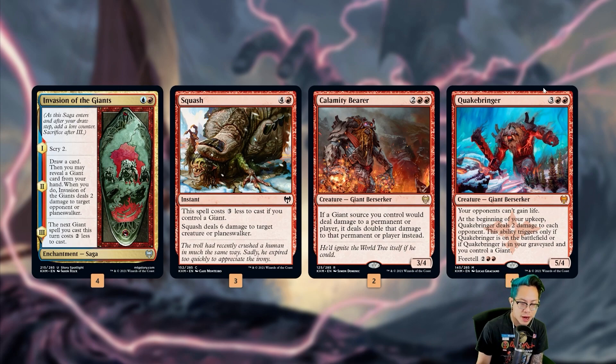It's got the staples like Page of Giants, Battle Frost, Fire Squash, and Calamity Bear. Quake Bringer is relevant here because it's five mana — you can get it on turn four when you foretell it — and your opponents can't gain life. At the beginning of your upkeep, Quake Bringer deals two damage to each opponent. This ability triggers if Quake Bringer is on the battlefield or in your graveyard and you control a giant. Being five mana is actually the best thing about it compared to Roiling Vortex or Ferocidon, because it can't get exiled by Skyclave Apparition, which only hits four mana or less.